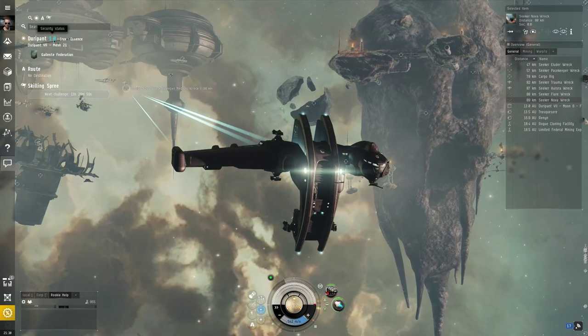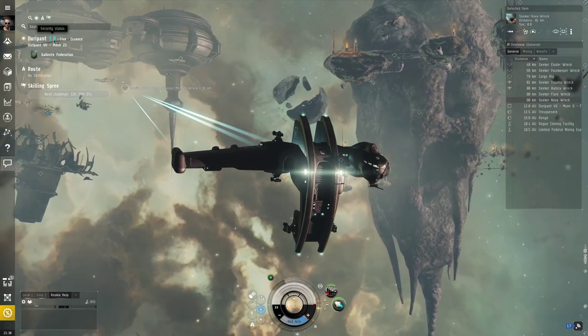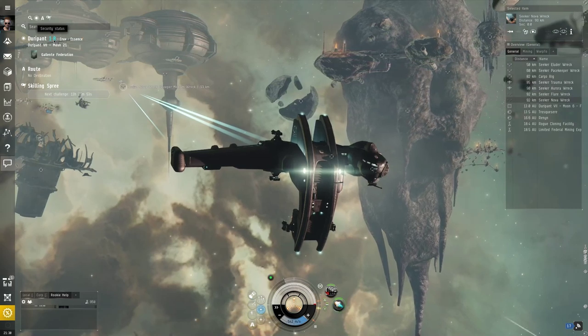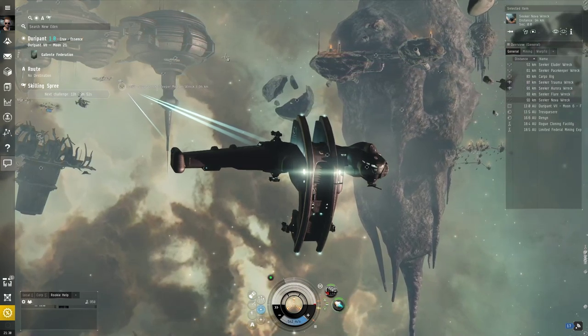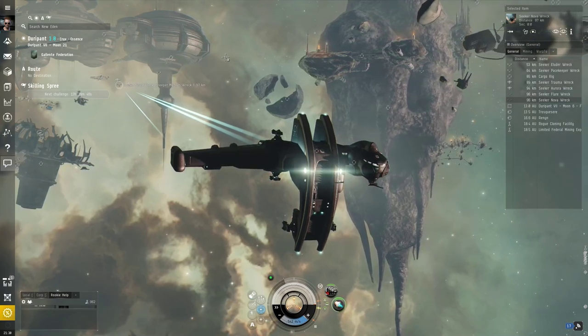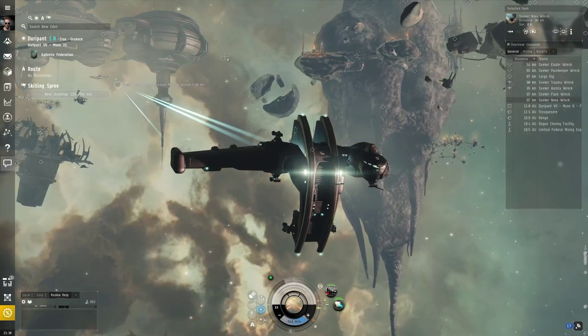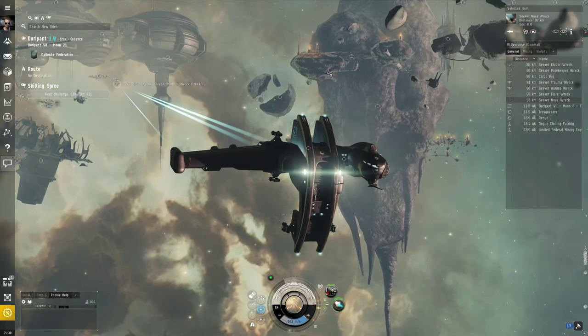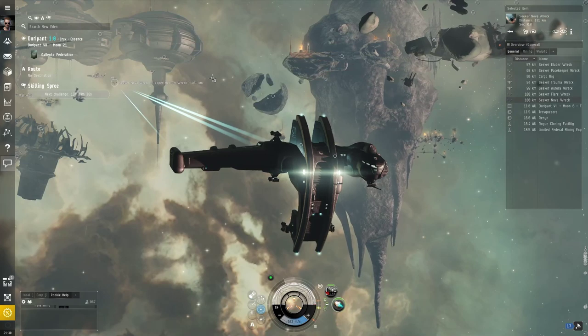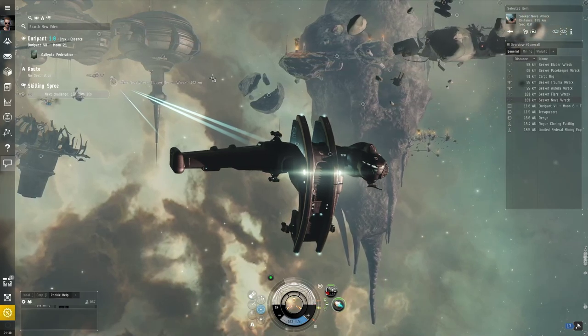The lower the security rating you're in, the longer it takes for the space cops — Concord — to respond. At a certain point, they might stop responding entirely. Once you hit 0, that is known as null sec, null security. Technically it goes below 0 for various things as well. But 0 and below is full-on lawlessness — anyone can attack you at any time with no repercussions whatsoever.